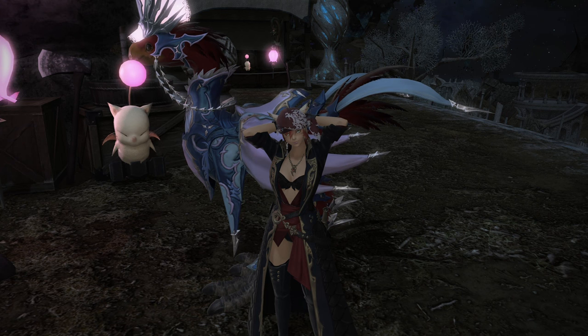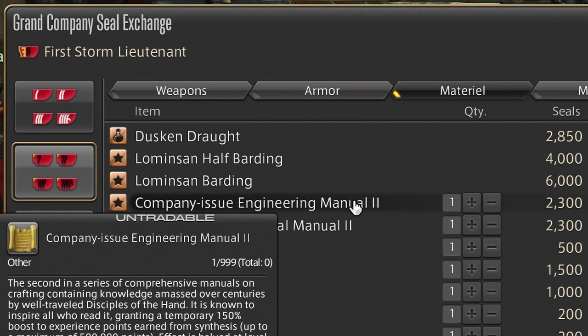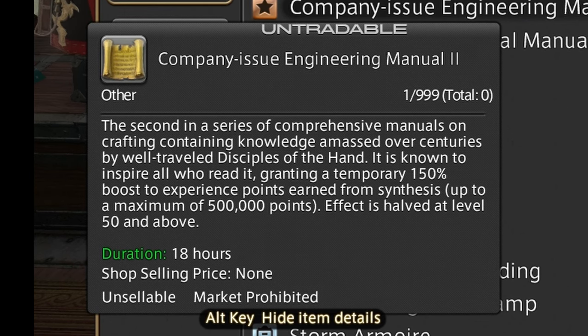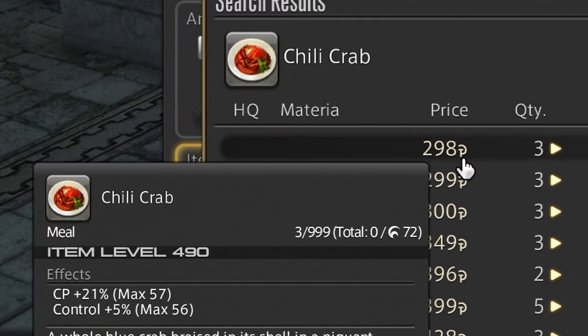Which method is your favorite? Write in the comments. Now let me share some tips with you. First of all, use consumables. The Company-issue engineering manual from your Grand Company will give you a temporary 150% boost to experience gained from crafting. Competent, commanding, and cunning medicines will boost your stats required for crafting. They work best combined with meals such as Tsai tou Vounou or Chili Crab.